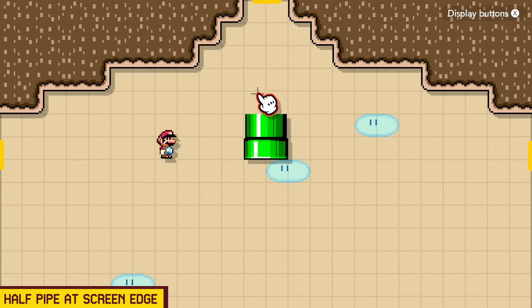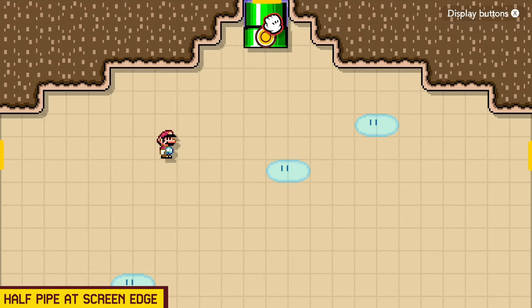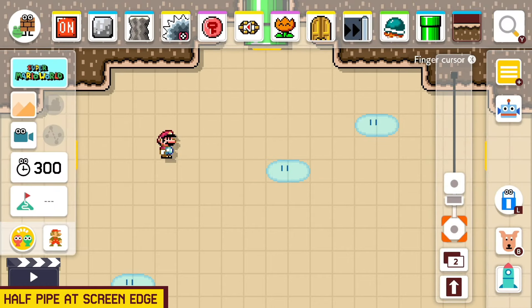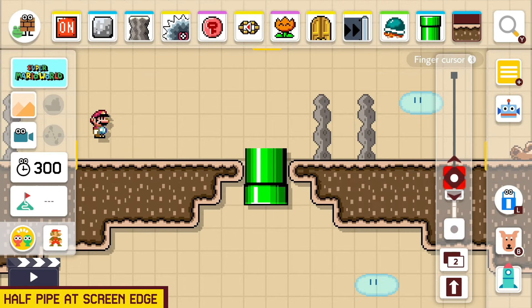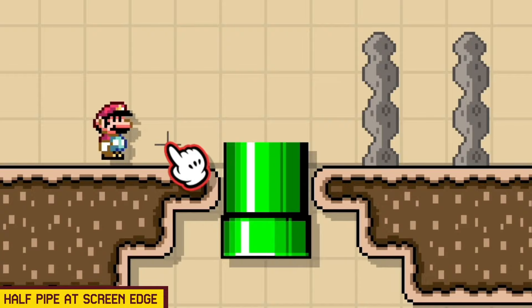This is an interesting little glitch that we find in the vertical sub-world. See this pipe right here — it ends right at the grid line. If we take this pipe and put it next to the edge of the screen, it will go flush to the edge of the screen, which looks pretty cool. If I lift it up one tile, there's a half of a pipe that extends past the edge of the screen. This does not work horizontally, so in the overworld or a horizontal sub-world, it does not work like this.